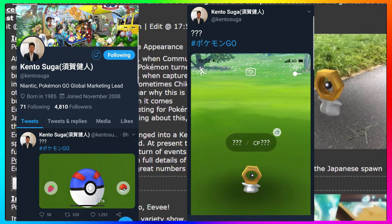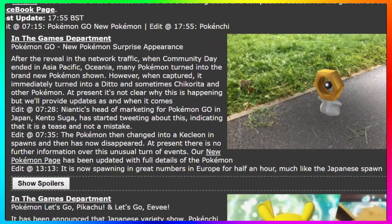We do know Niantic makes mistakes a lot of the time with rolling out new events. We saw this probably about a month ago when the shiny Wingull event happened — the shiny Wingull got released to the public a day or two early before the event started. Niantic quickly shut that down; it was available for about 40 minutes to an hour, making that officially the rarest shiny Pokémon you can have in the game.